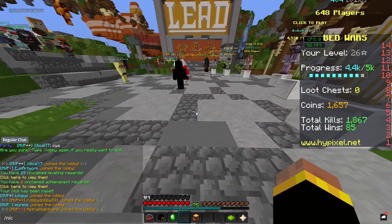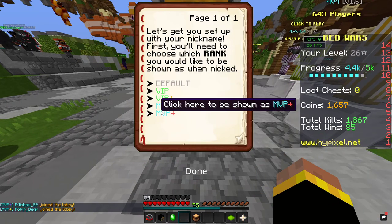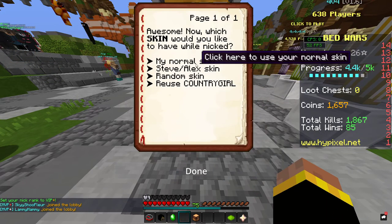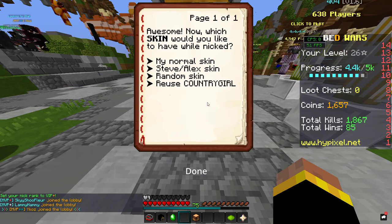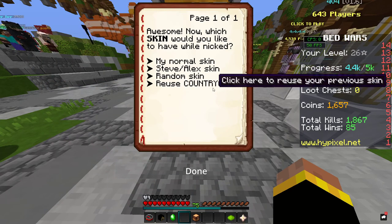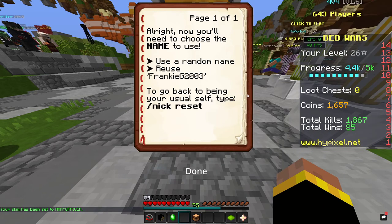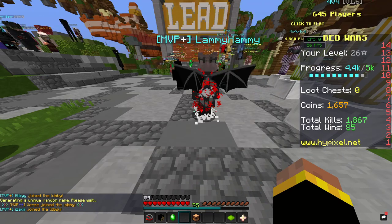So first of all, you want to do slash Nick. Don't even read this, just press on this. And then you can see what your Nick rank wants to be — I'll just do VIP++. And you can do normal skin, Steve or Alex, random skin, or the skin that you currently had before. But if you have a Nick before, then it won't show this — it will just show you this skin and it will be some random skin. It's simple to press on random skin. I don't really want to use this name, so I'm going to use a random name and press use Nick.